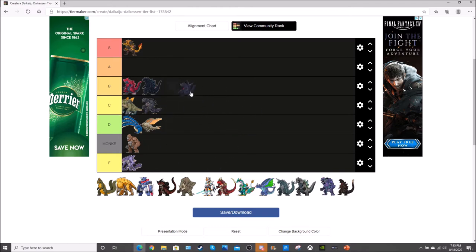Now Necronaria is going firmly into A tier. His blade gives him a good poke, he has a good lunging heavy, and both of his beams cover a wide area and do a lot of damage. Playing against him he always has a ton of health, so he is annoying to deal with. Solidly A tier.